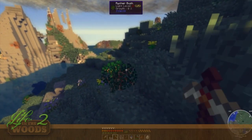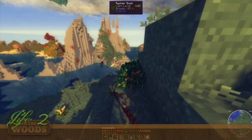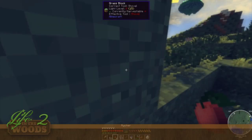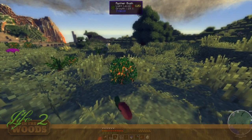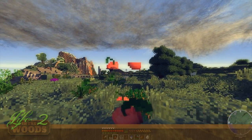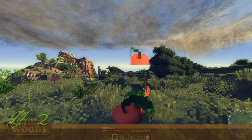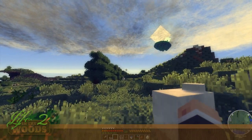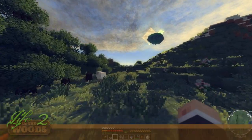These bushes are super good because they spawn naturally everywhere and give you these little berries. Even though the berries don't fill up your health that much, you can eat them regardless of whether you're hungry or not. Look at my saturation — that's the yellow part of my hunger bars. You basically have double hunger bars. How cool is that?!